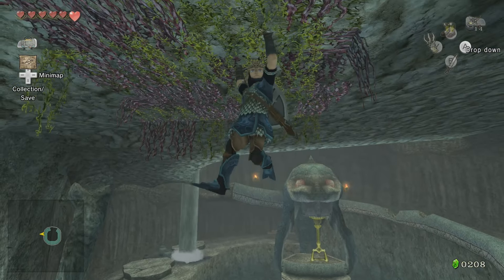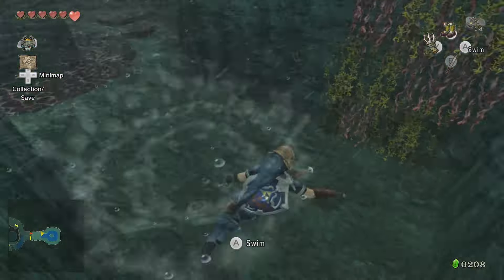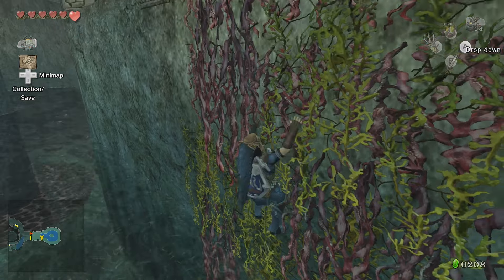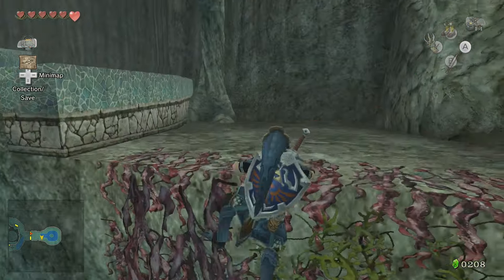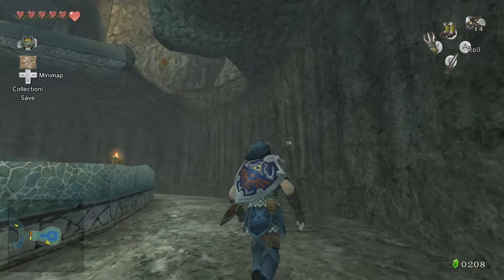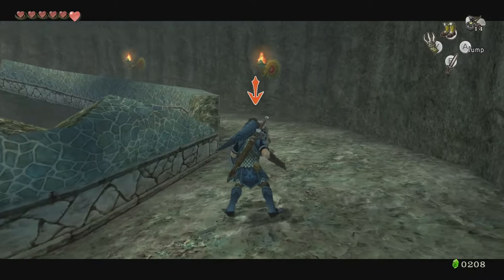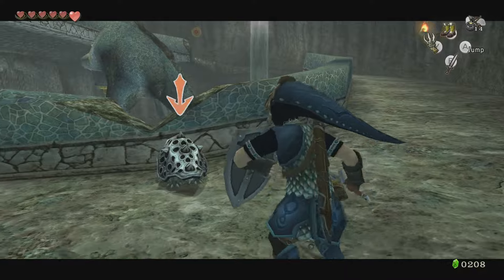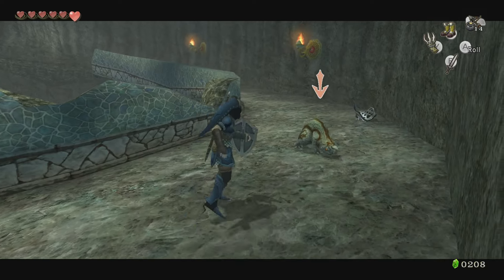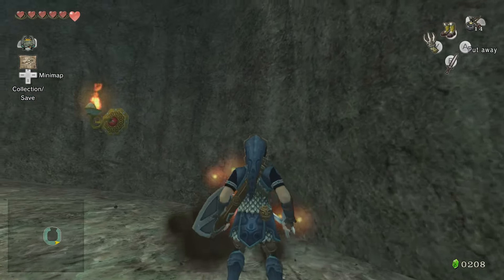You can also do this from the vines on the walls — drop down. So this one's not as easy to get up, but it's very much doable, especially now you have the claw shot to help. And really, that's the whole gist of it. The claw shot just makes things so much easier.